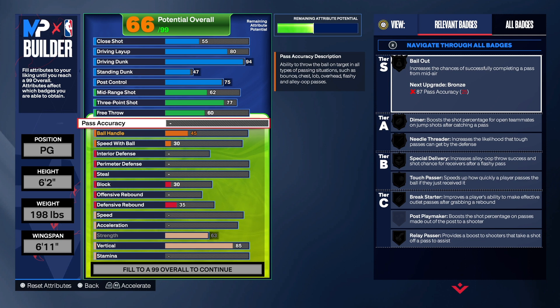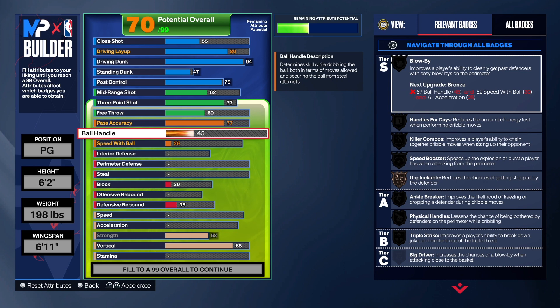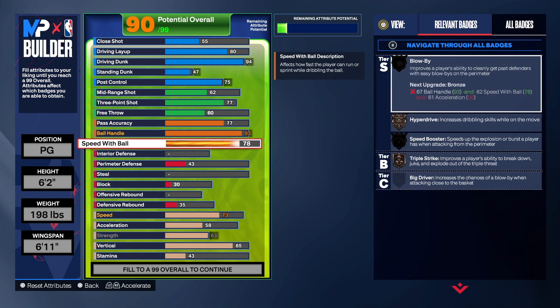For pass accuracy we're going to get that up to a 77 — that's the lowest I would go for a point guard. A lot of people like 77 passing on a point guard. I'd prefer to get it to an 84 but I couldn't make that work. A 77 should get the job done. For ball handle we're bumping that up to a 93 — some people might say 92, but 93 unlocks ankle break on Hall of Fame. We also get killer combos on Gold.